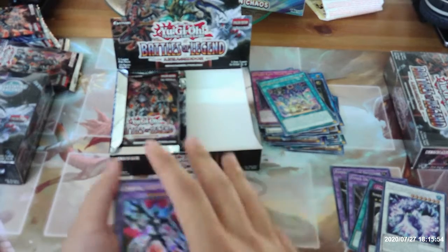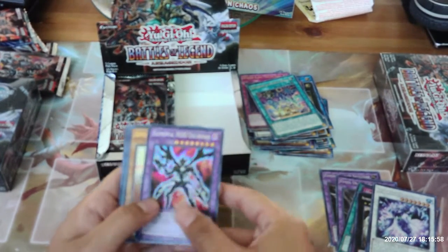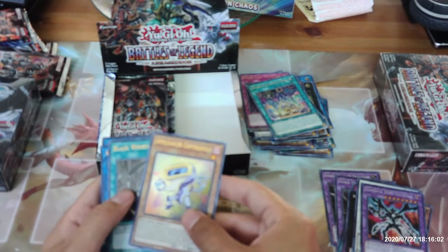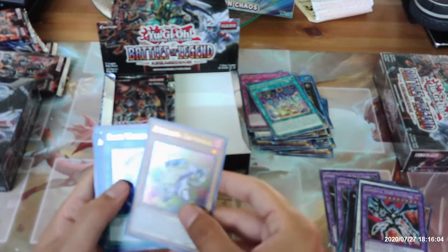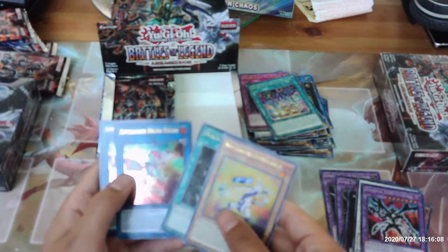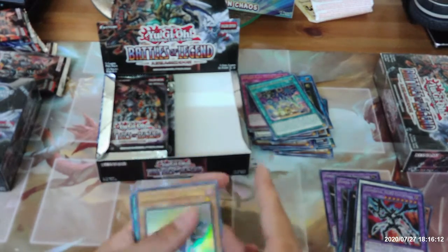We're almost done the right side here — we've got two packs left after this. We got one Elemental Hero Escorado, an Appliancer Coffee Bottle, a Black Whirlwind, Appliancer Dryer Drake, and another Appliancer Dryer Drake.